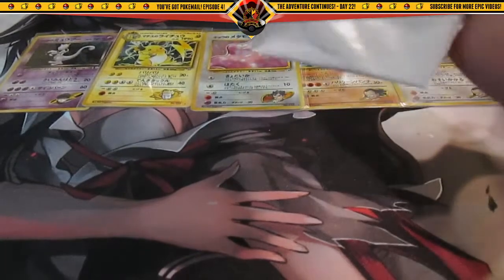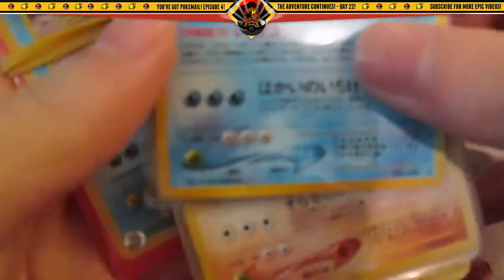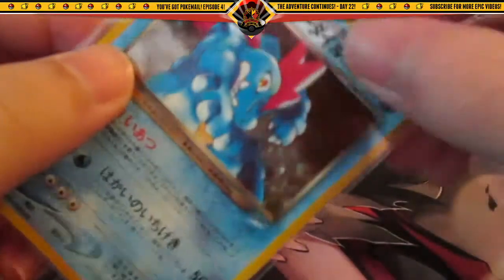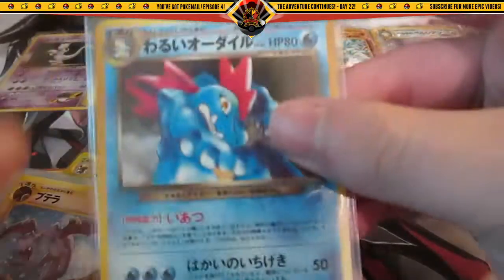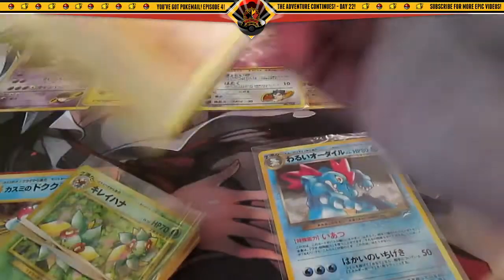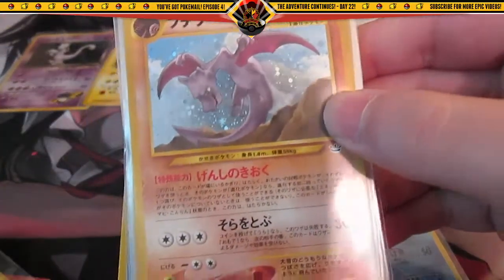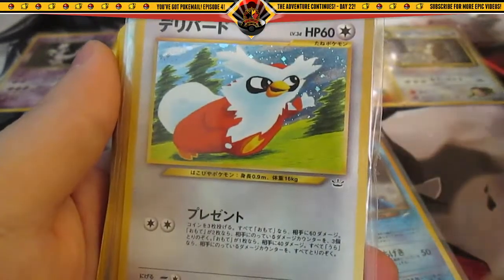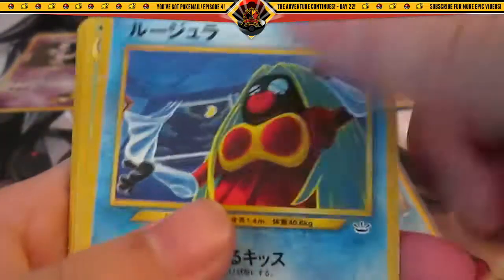There are so many packages — super excited to open all these. Alright, we've got a big lot here, they're all organized. Here's a holo Feraligatr from one of the Neo series. Just gonna check the condition — wow, pretty dang good condition. These are all organized so I don't want to disorganize them. Here's a holo Iridaco, holo Amperos, holo Delibird, holo Kingdra, holo Misdreavus, and then the commons and uncommons.